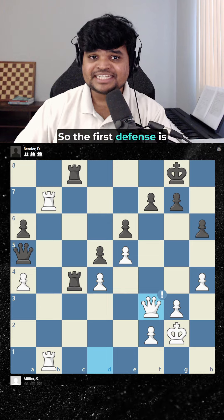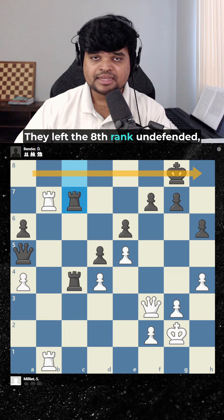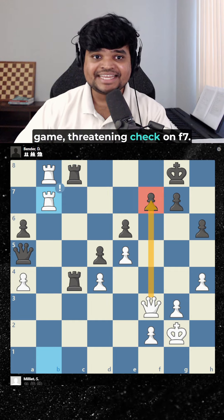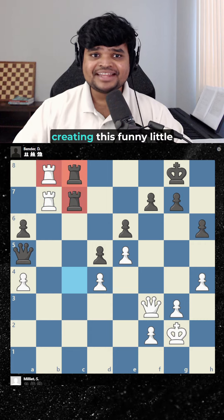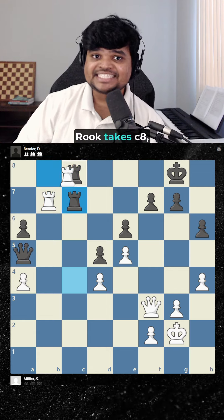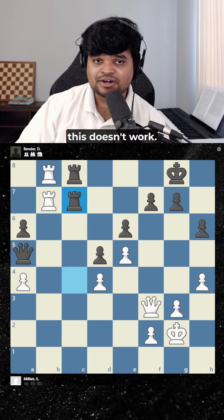The first defense is Rook f8, c7. How do we overcome this? We use the drawback — they left the 8th rank undefended, so we check. If they block, we bring the other Rook into the game, threatening check. Black's only defense is Rook c7, creating this funny little Rook standoff. Don't be flabbergasted — all we do is play Rook takes c8, removing the Rook from blocking, and now this is checkmate. So this defense doesn't work.